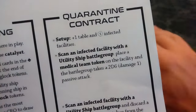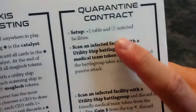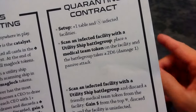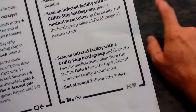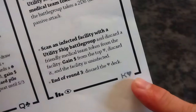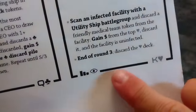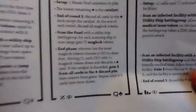We have not seen the quarantine contract — we set up another table; three tables total, we'll get the masking tape shortly. We're going to set up four facilities full of infected space zombies. We need to scan a facility with a utility ship, which puts a medical team token on the facility. Then we scan the infected facility again with a utility ship, discard that medical team, and we make the monies. The deck is in descending order and we can see how many cards are left. Notice at the end of round three we discard the deck, so you only have three turns to scan if you want to make your bones.